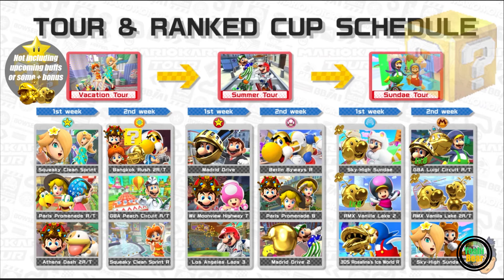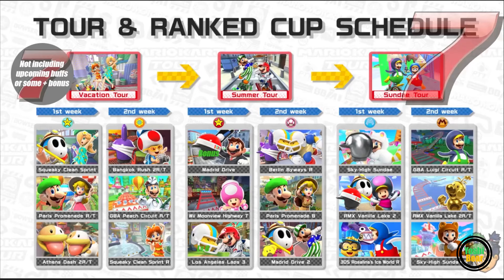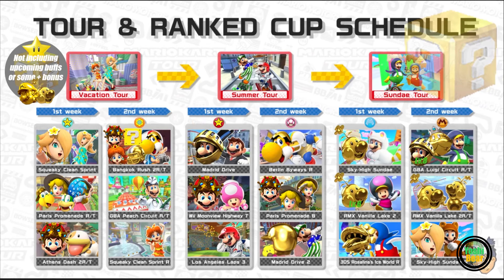Peach circuit RT and squeaky clean sprint are very limited. Boomerang: nine, nothing there. Lucky seven: nine. Zelch: zero. Before giant banana we only got Rosalina chef, she's the only one coming in strong. Buffs are still going on, so yeah that's your vacation tour. Got a lot of coin boxes all mingling around in Bangkok rush, Paris promenade, and more.